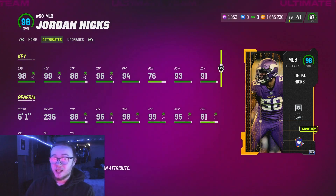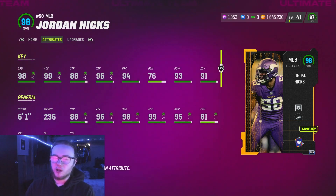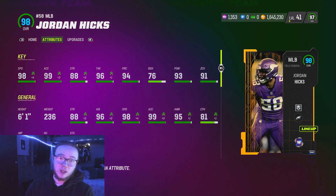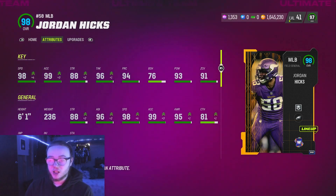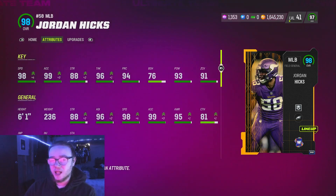Jordan Hicks' stats are pretty good — he's got 98 speed, 99 acceleration. For those who don't know, they did drop a new strat card for the Sugar Rush promo yesterday. All you gotta do is play the challenges and it gives everybody on your team plus two speed. So if you've got a 50 out of 15 team, you can basically get four-plus speed on players, which is why Jordan Hicks went from 94 stock speed to 98. He's not going for too much either — I bought him for around 240,000, so that's a win.